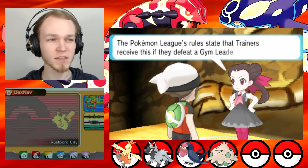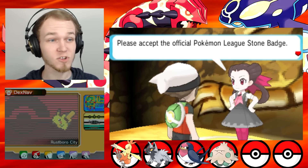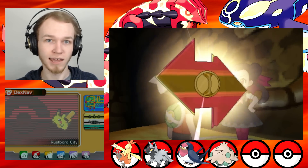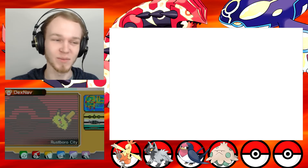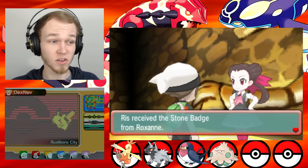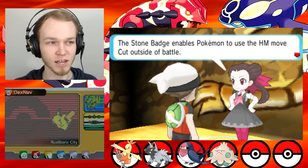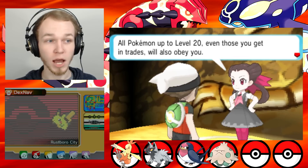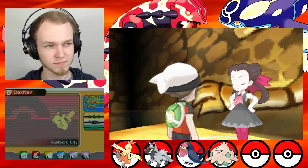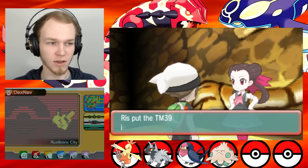The Pokemon League's rules state that trainers receive this if they defeat a gym leader. Please accept the official Pokemon League Stone Badge — it even shows you the little pin on the back of it. I don't remember that with other badges in previous generations. Riz received the Stone Badge from Roxanne. The Stone Badge enables Pokemon to use the HM move Cut outside of battle. All Pokemon up to level 20, even those you get in trades, will also obey you. Riz obtained TM39 Rock Tomb, which none of mine can use right now.